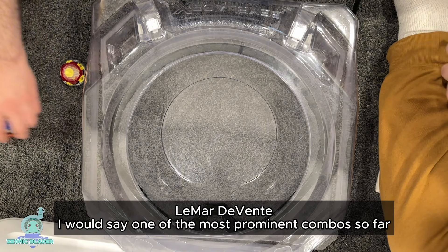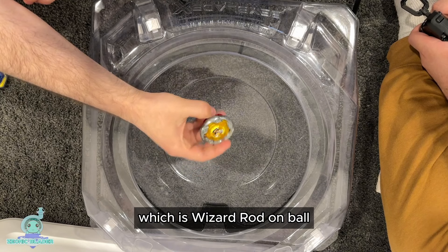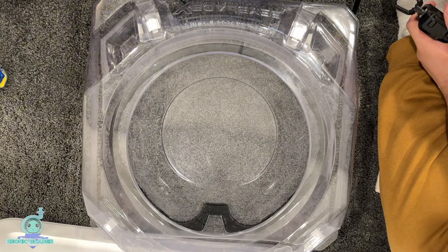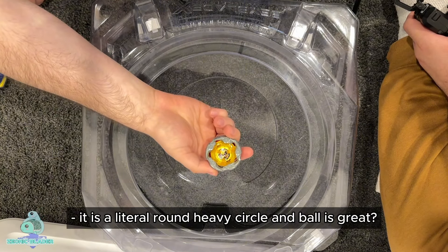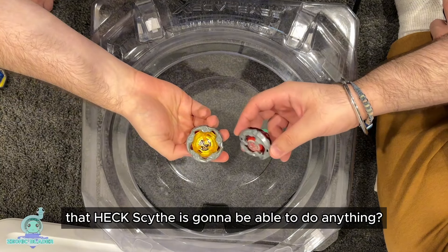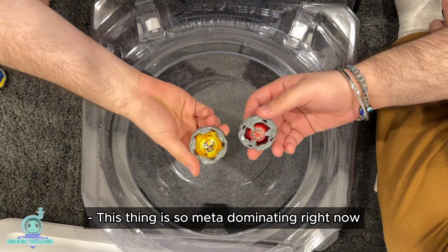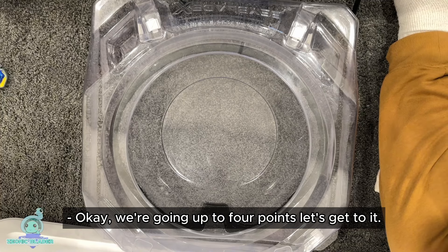One of the most prominent combos so far is Wizard Rod on Ball, and I'm using 560 because it balances well for me. What makes this guy so good? It is a literal round, heavy circle, and Ball is great. What do you think the chances are that Hex Scythe is going to be able to do anything? This thing is so meta-dominating right now, I think it's going to win. We're going up to four points, so let's get to it.